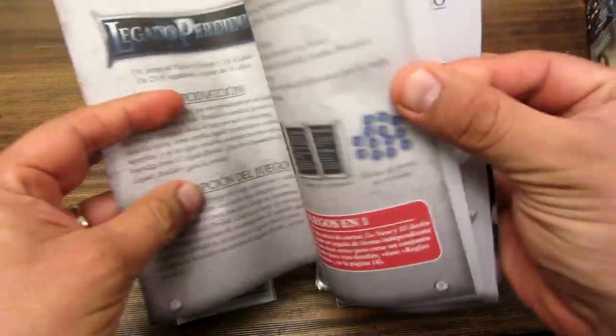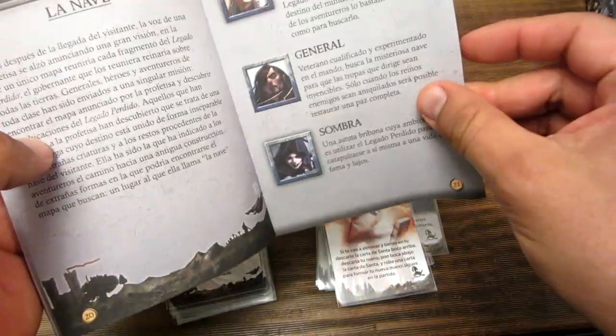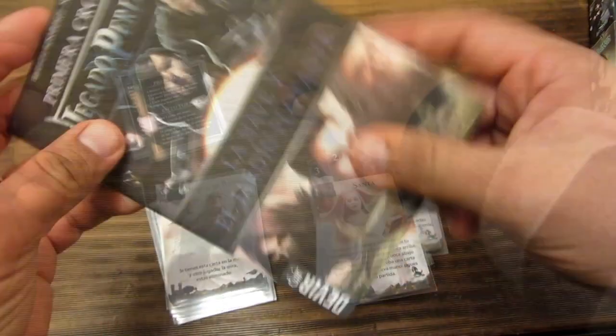Este es el manual. El manual está en papel bond, a todo color, bien detallado, se entiende al toque. Es muy fácil de las reglas. Además está la explicación de las cartas y un poco la historia de cada una de las crónicas. Ahí está La Nave con un poco de historia de los personajes, y El Jardín Flotante también. Y ahí están las dos maneras para jugar.